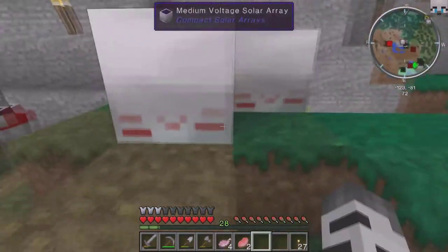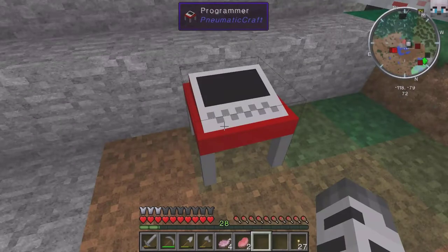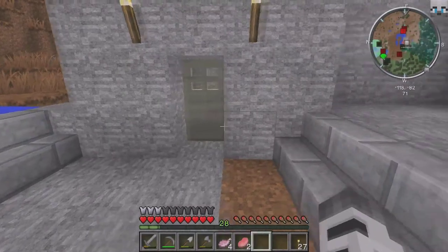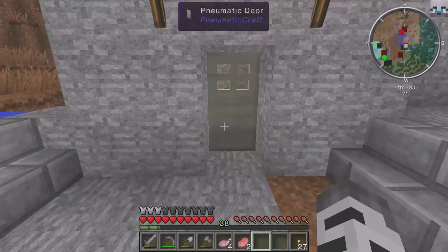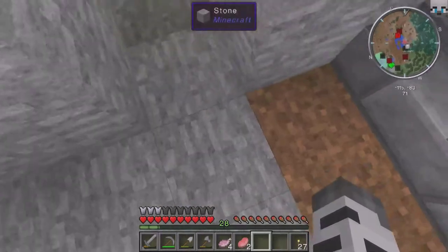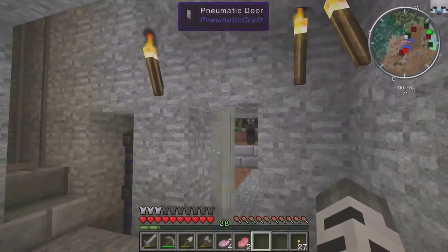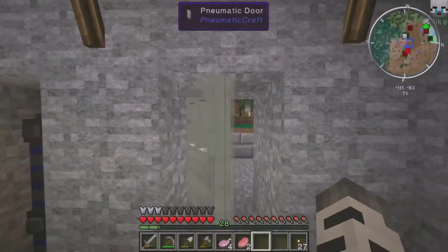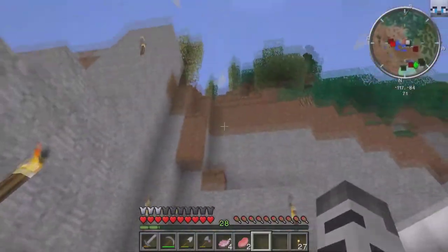Looks like you got a bunch of stuff set up here — some solar arrays and stuff. What the hell is this thing? A programmer from Pneumatic Craft, according to the Waylia — yep, okay. Kind of a little teaser. Wait — did that door move? Yes it does! Whoa, dude — you just walk up on it! Oh my dude, it closes by itself. It's got a little hinge. Dude, that is so freaking cool — I don't care who you are. That is just too freaking cool — unbelievable.